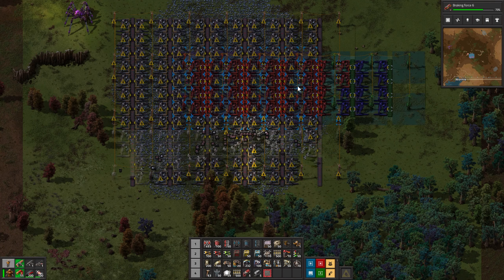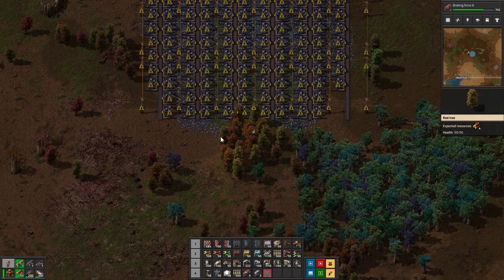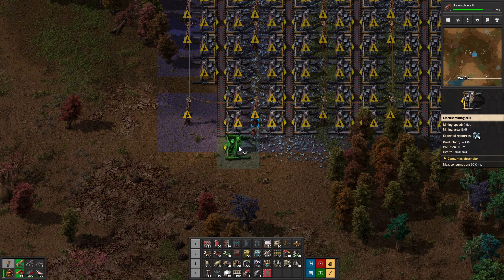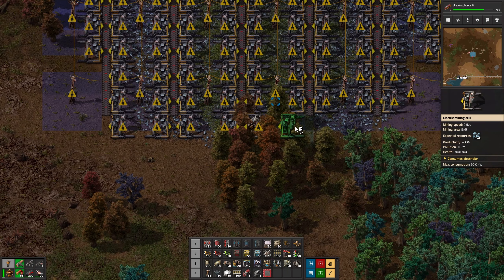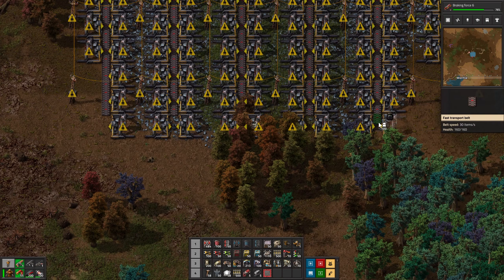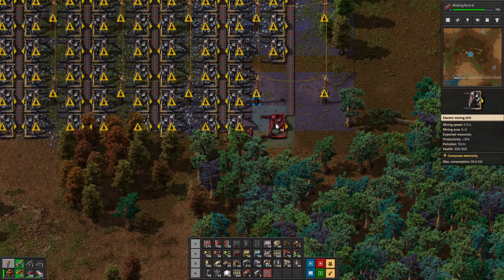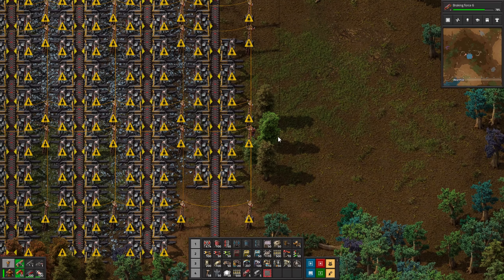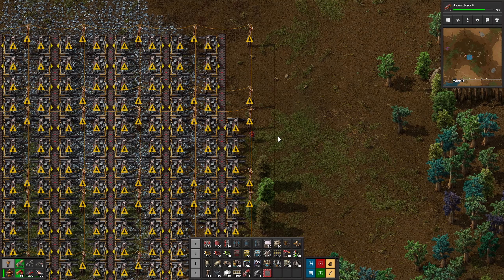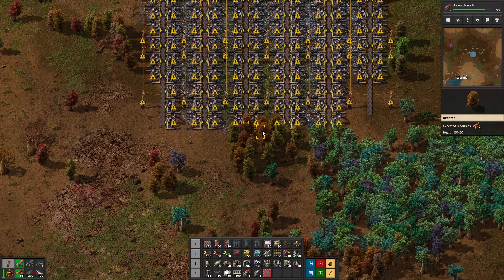I'll just walk down the whole length like that. The tiling should be - I guess what I did wrong is I lined them up incorrectly. Instead of putting them here, I should have put them here and overlapped them, that's what I did wrong. So this blueprint is still okay.